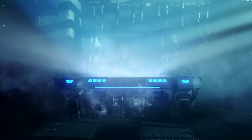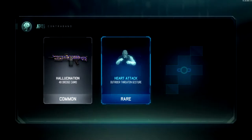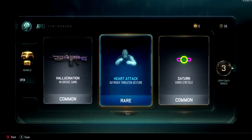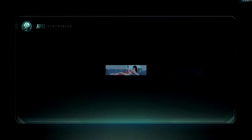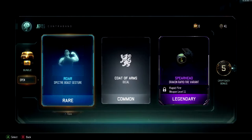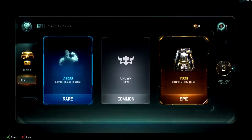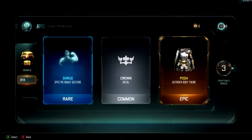We've still got this bundle and this bribe that we haven't opened from completing the 75 wins. Let's go through here — and after that I should be able to forge some more supply drops. Heart attack — that's interesting. Some of the reticles are just too distracting; you'd just do it for the fun of it and hope you get it in the final kill cam so everybody can see it. Rapid fire variant — those really don't make much of a visual difference on the guns.